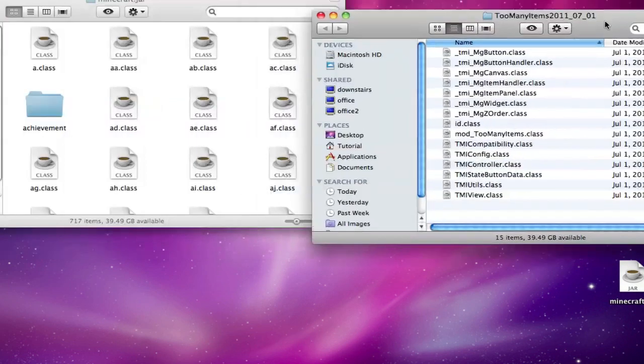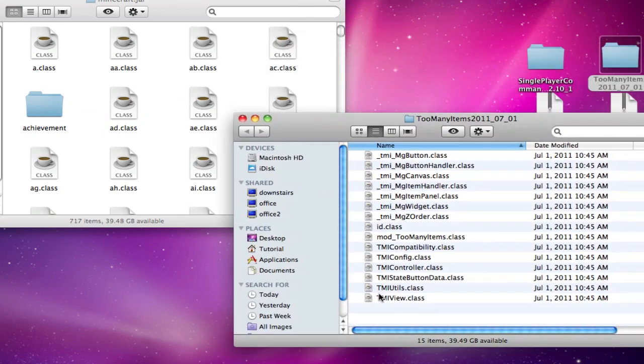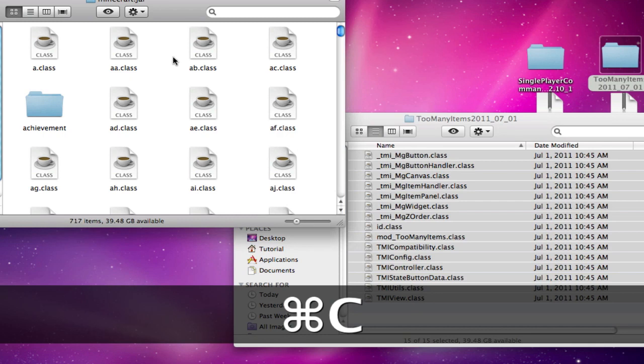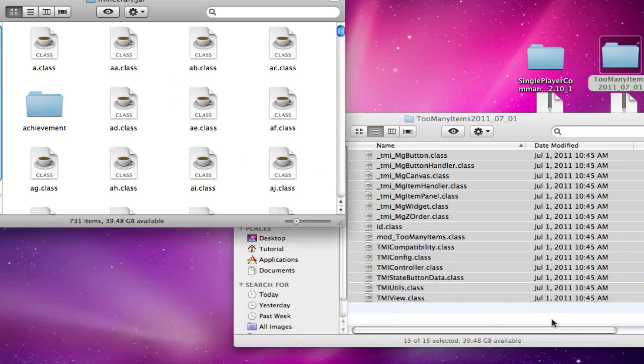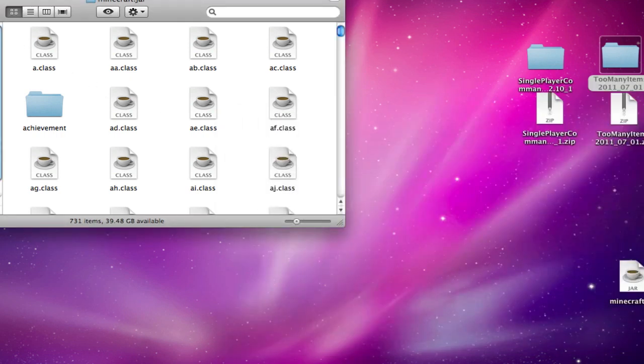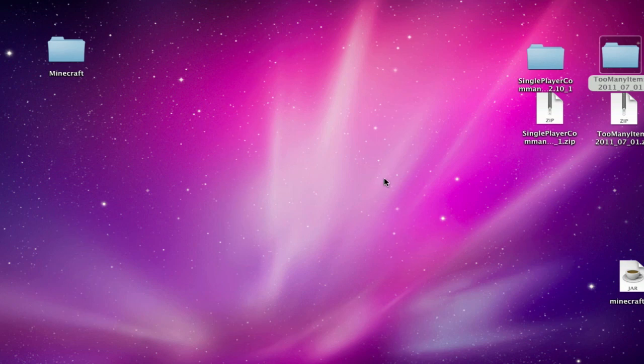Now for Too Many Items — it's easier. Just highlight everything, copy it, and paste it, then replace whatever you need to replace. And there you go, that should work.